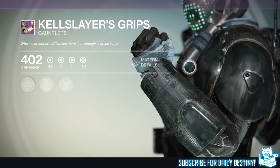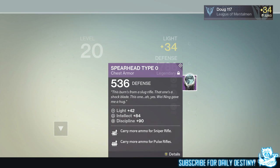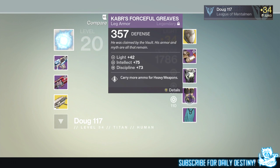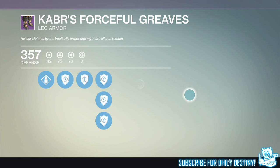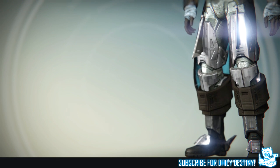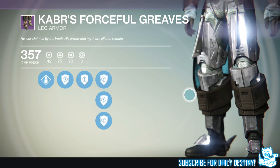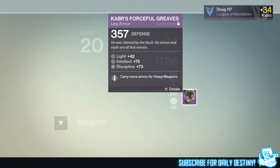We then sweated the level 34 Prison of Elders — and I mean sweated. We were on room 5 for literally about an hour; we just couldn't figure out how to defeat that giant knight who kept burning on the floor. We had to keep jumping. It was crazy, but we got there in the end because I clutched it, and that video will be on my channel pretty soon.